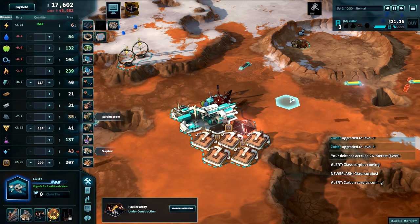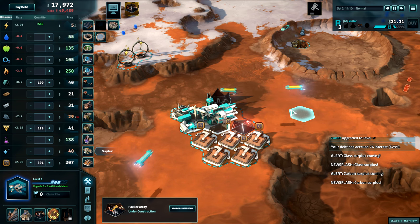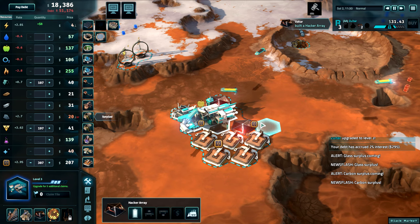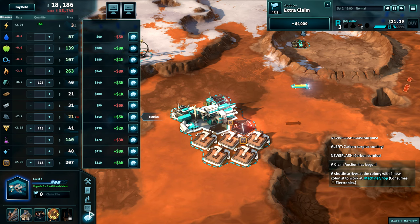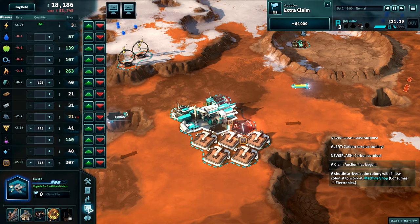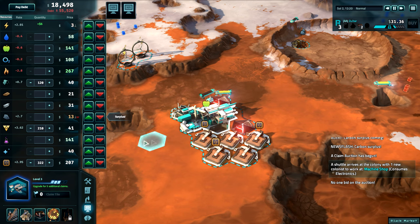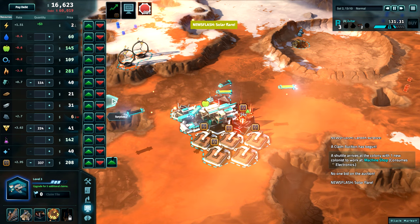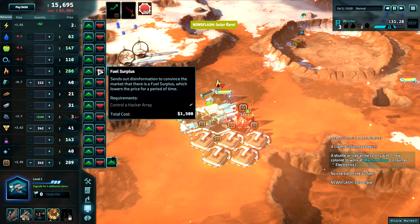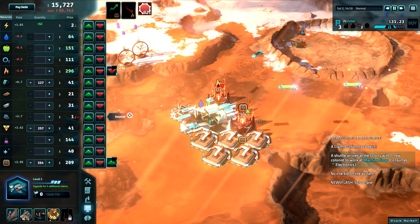Next up is the Hacker Array. The Hacker Array is used to directly manipulate prices on the open market. This building can trigger artificial shortages and surpluses for each resource. As expected, a resource shortage raises its price, while a surplus lowers the price. The most obvious use of the Hacker Array is to increase the price of a resource you are producing, and it certainly does that quite well. Another clear option is to reduce the price of a resource your opponent is producing, or that you are consuming.